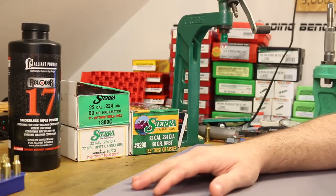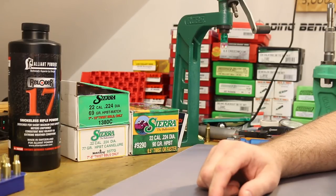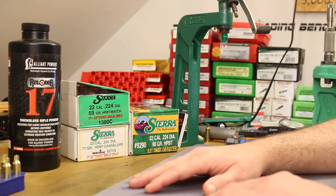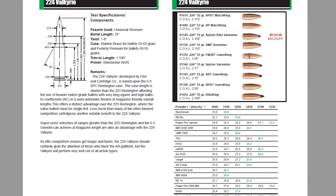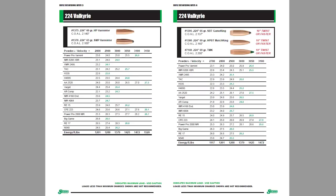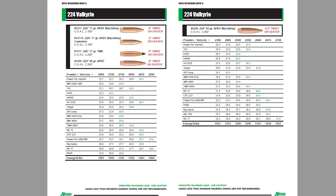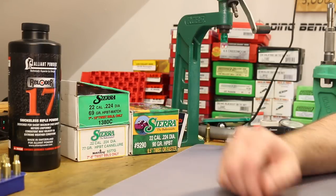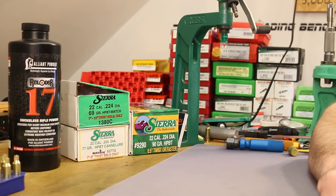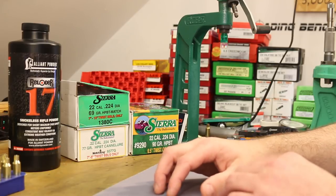It's time for our next .224 Valkyrie video — huge news in the reloading community. Just yesterday, Sierra released a bunch of load data, so we now have data for a whole bunch more powders. They go from their 52, 53, 55 grain bullets all the way up to the 95 grain Match King — nice big long powder lists. I'll leave a link in the description so you guys can go download it.